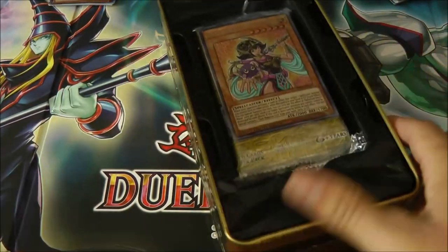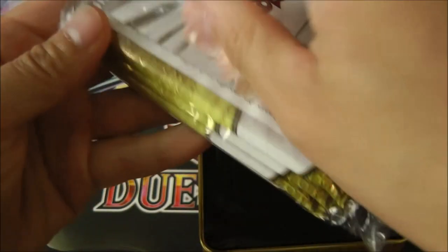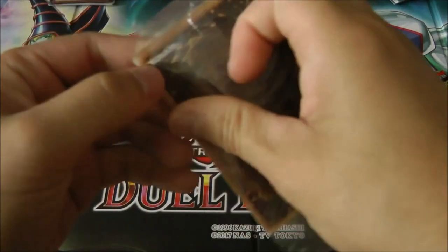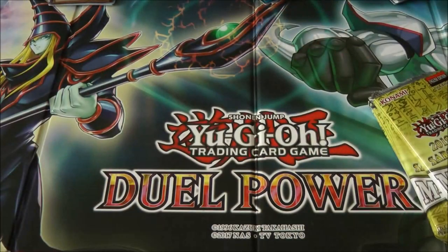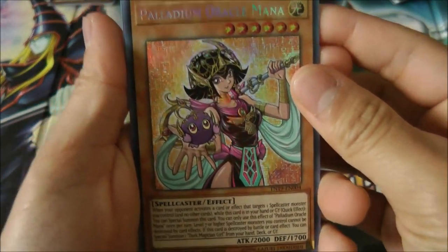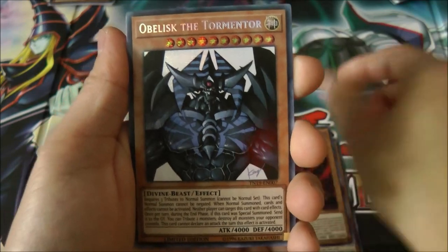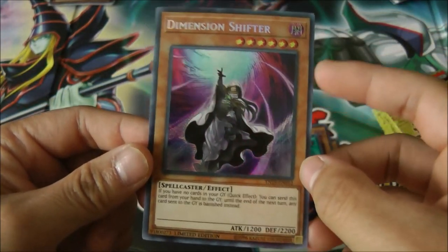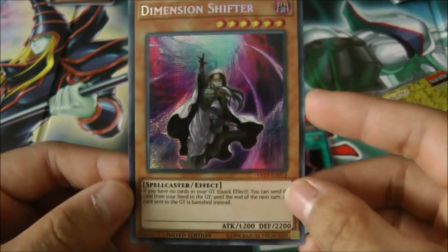Moving on to the second tin. The first promo card we got is — ooh — Palladium Oracle Mana! Let's open up the cards. Ooh nice, Red-Eyes Alternative Black Dragon, another Obelisk, Raigeki — nice — and Dimension Shifter. I've heard this card is not that great out of the three new cards in this tin, but it doesn't look too bad.